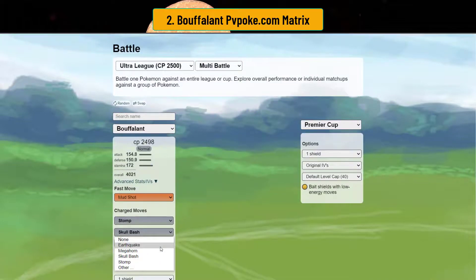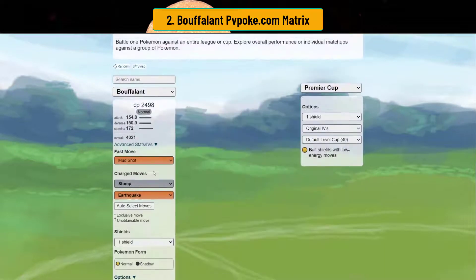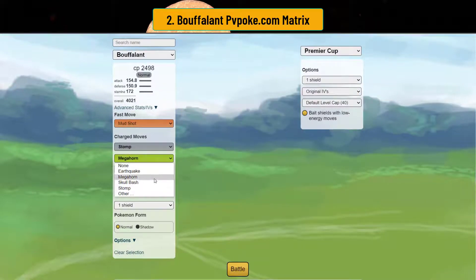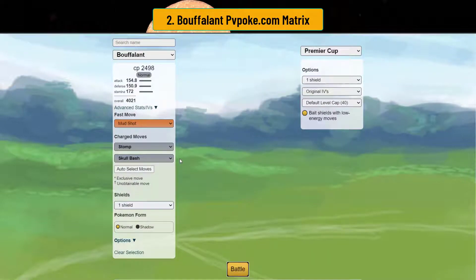Stomp and Skull Bash is the recommended set. If you use Megahorn and Earthquake, it does drop effectiveness quite a bit — you lose a lot of matchup coverage. Skull Bash is probably its best move because you get STAB on both moves. Just be careful because ghost types do wall you, and you'll still see things like Empoleon running around. Be mindful of that.